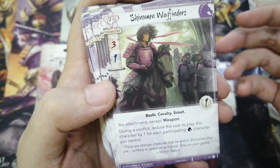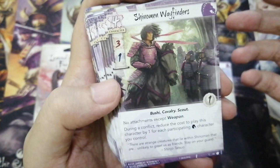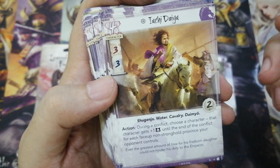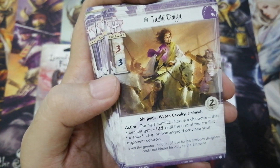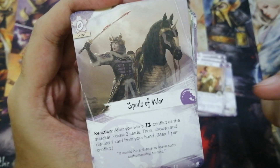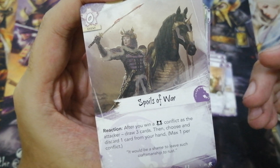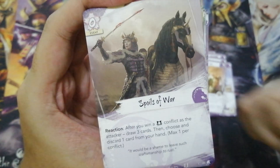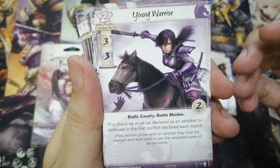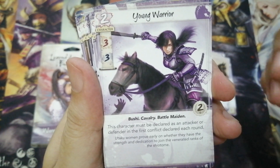We have Shinumen Wayfinders. It's a great surprise character, helping you the most when you need that extra military push. Iuchi Dayu is the daimyo of the Iuchi family. His ability synergizes pretty well with Shiro Shinjo. Spoils of War is a great card advantage swing. It also costs zero fate and is definitely splashable. We have Young Warrior. She's cheap, beefy when honored, and has all the relevant keywords a Unicorn player needs.